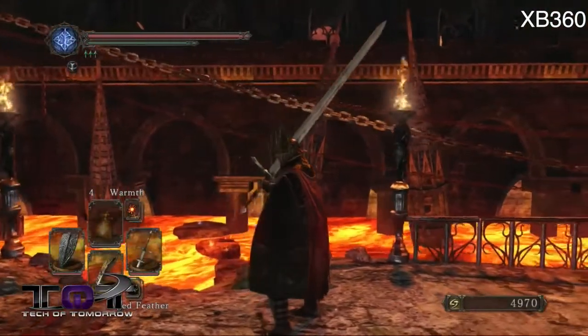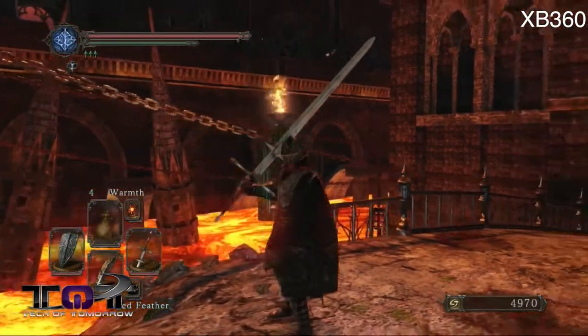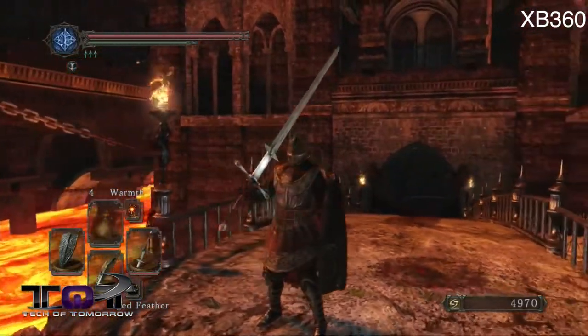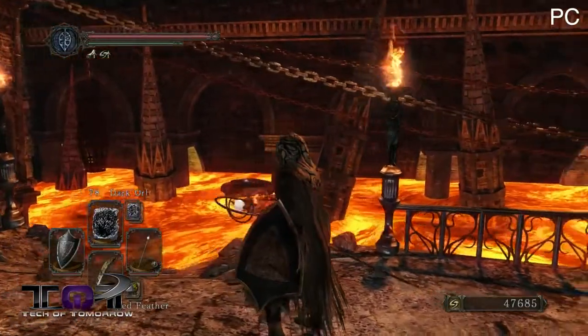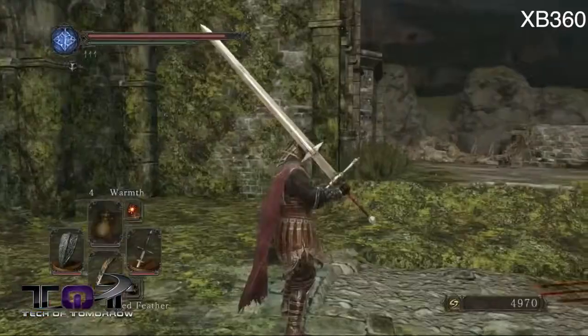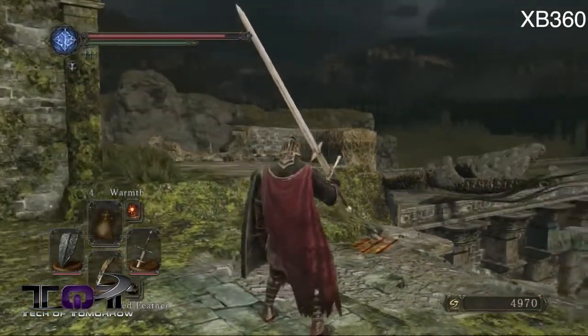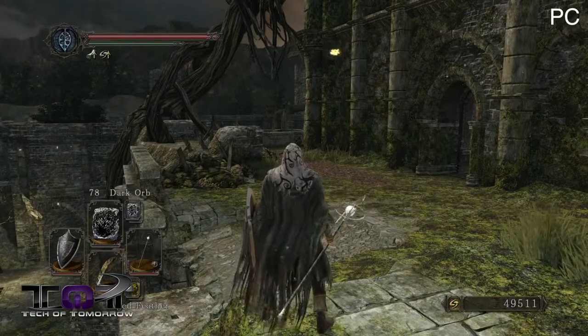The first big thing to note right away between these two versions is, of course, the resolution. The Xbox 360 and PS3 versions of Dark Souls 2 were both only at 720p, whereas on PC it supports whatever your native resolution is, meaning you can watch it in 1080p or even as high as 4K if you've got the setup for it. This results in much crisper, cleaner-looking gameplay, with various little odd effects and details becoming much more noticeable, like debris floating in the air.